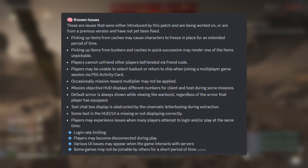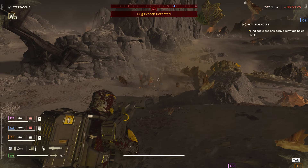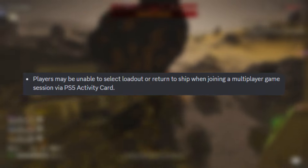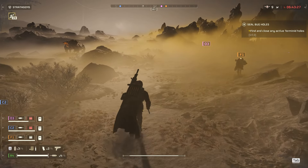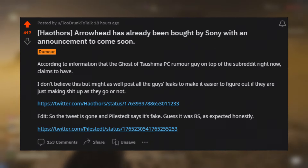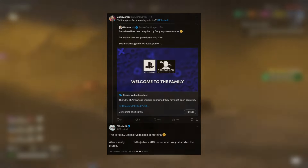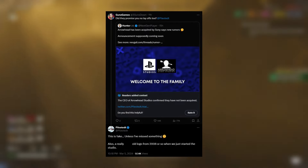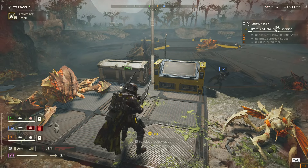The known issues tab is mostly the same from previous patches, with some new ones: players cannot unfriend other players befriended via friend code, and players may be unable to select a loadout or return to ship when joining a multiplayer session via the PS5 activity card. There was also a rumor that Arrowhead was being bought by Sony or already had been. However, since that tweet came out, it has since been deleted, and Piles the CEO on Twitter said this is fake unless he missed something. So if the CEO is saying it's not happening, it's probably not going to be the case — though it would have been significant news for Xbox, if they even receive this title given it's published by Sony.